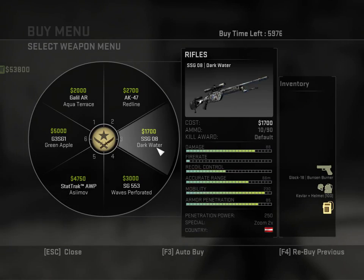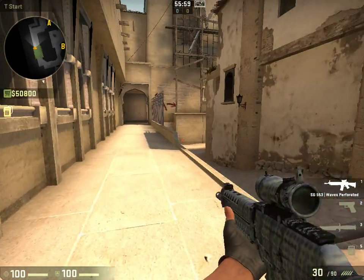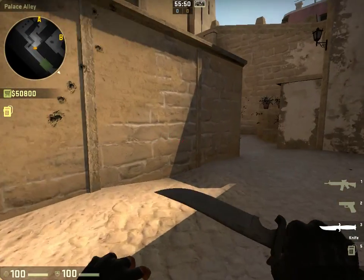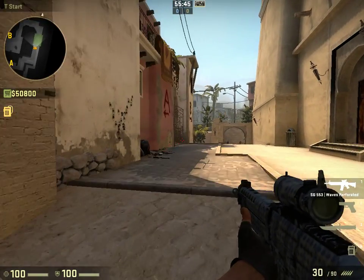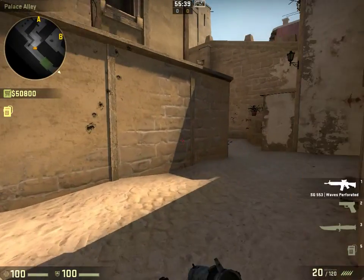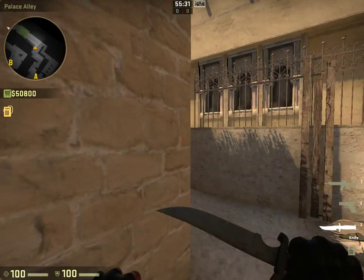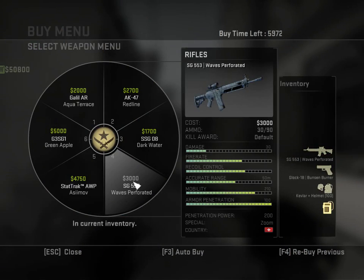You also have the gun that I pretty much hate, the SG553. Its spray pattern is terrible — it's a pretty terrible gun. But for a beginner, I would highly suggest using it because it has a scope and does good damage. It's basically an AK with a way worse spray pattern and a scope. It is a pretty good weapon if you want a scope and want to keep up a good economy.